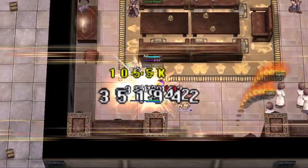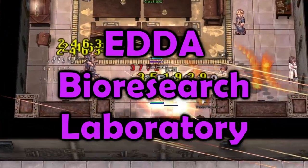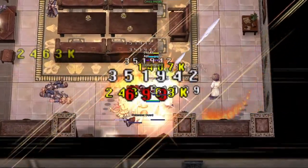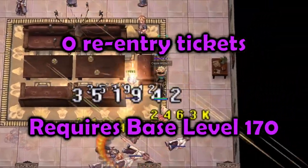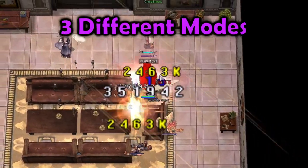Ahoy ahoy crew, let's go over ETA Bio Research Laboratory. This instance has zero re-entry tickets and requires level 170 to enter. It also has three different modes.